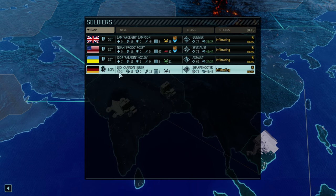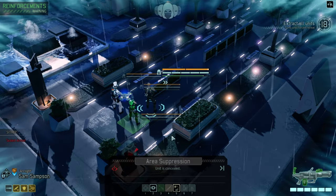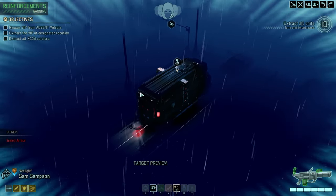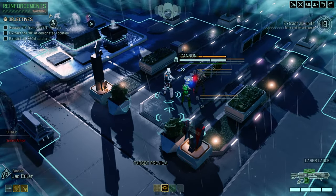Cannon Euler as well. Leo is a little bit low on hit points — we really need to get him more hit points, I am excited for that. All right, we've landed. 18 turns, got the VIP here and the exit zone there — that's far.